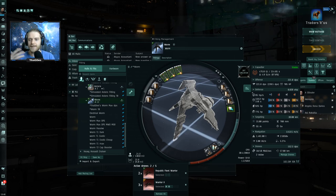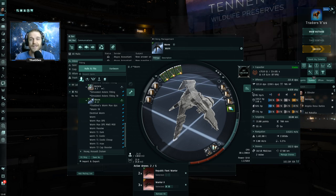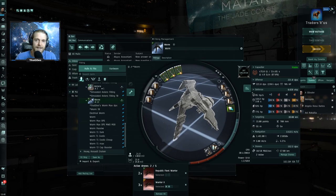The problem with the Kiki and the Venmak is that with this fit you really can't outrun them, so you're going to be forced to take their damage. Their tracking is amazing, so even orbiting the gate won't make a huge difference — you could probably just stand still and the result would be about the same.